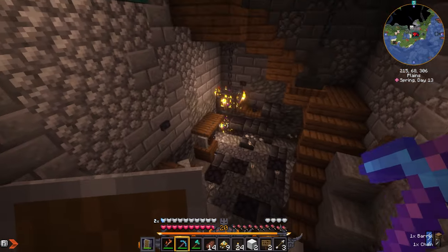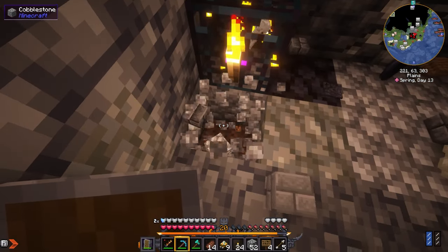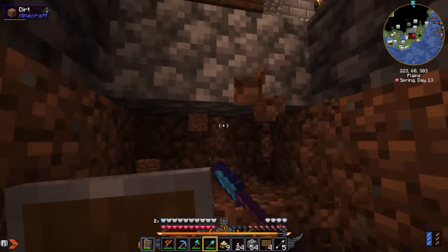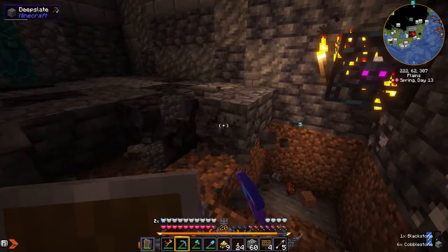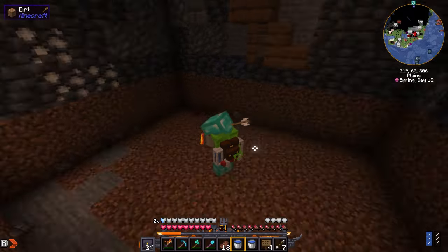First I gotta clear out everything in this room. All right, I cleared out most of the space excluding the stairs. Now let me go ahead and dig down a bit — I'm going to go with three blocks since this spawner is pretty close to the ground. After we clear out the space we gotta place the water in the corners and then make a hole going down.